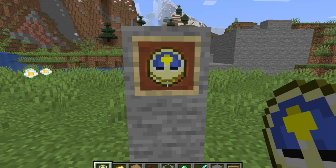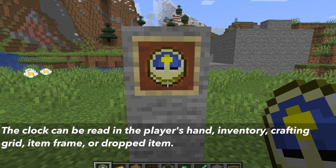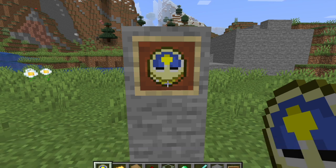What a clock does in Minecraft is it displays the in-game time of day. The clock can be read in the player's hand, inventory, crafting grid, item frame, or as a dropped item, which is similar to the compass.